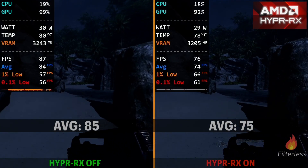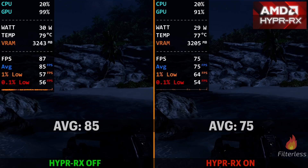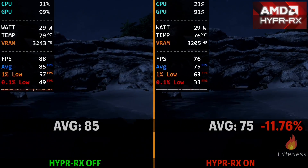Then on Crysis, we see an even bigger gap, getting 85 FPS with it off and only 75 FPS with it on, resulting in about a 12% performance loss.